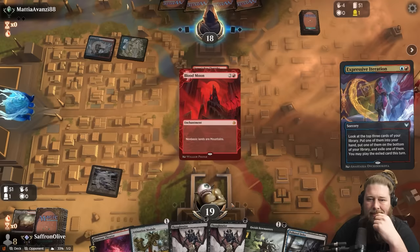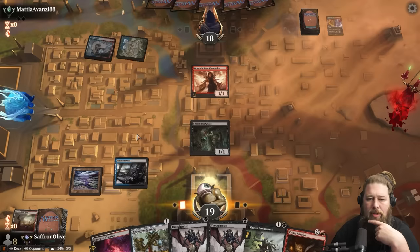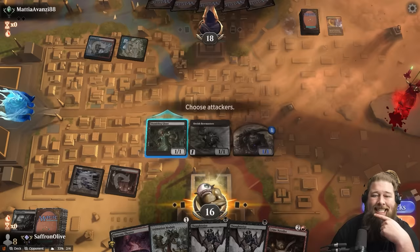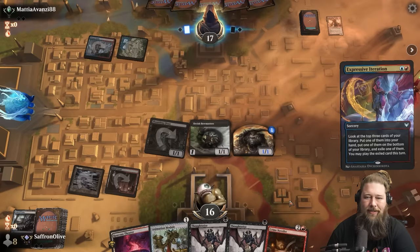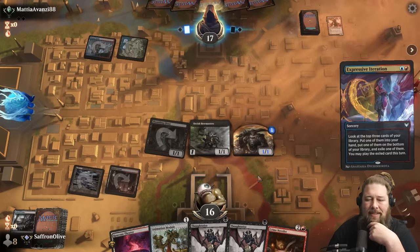Expressive Iteration is so good, but when you automatically don't get to use the card you exile, I don't know if it's ever worth casting on turn two. We're going to grab a Blood Crypt and just snipe this DRC. Get in there with the Shambling Ghast. We have Crime Novelist so we're actually not that far away from comboing. To go infinite we need the sack outlet — probably Goblin Bombardment, but Ashnod's Altar would also do it.